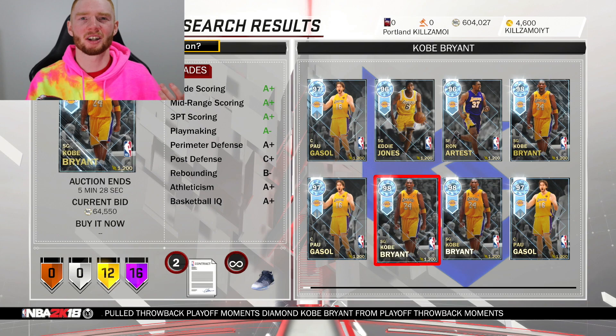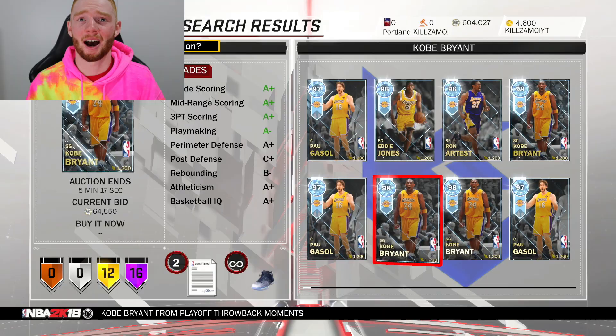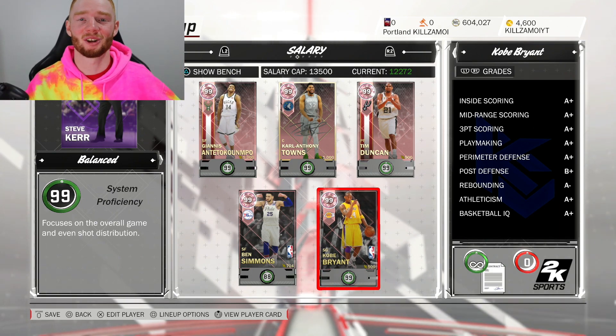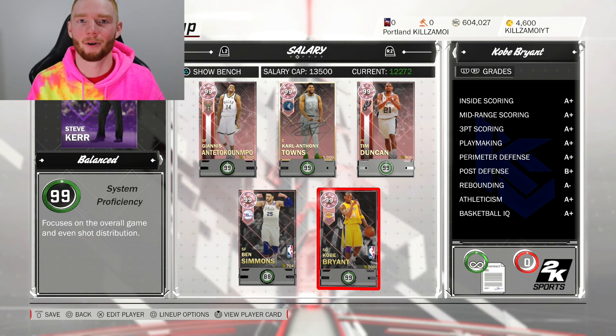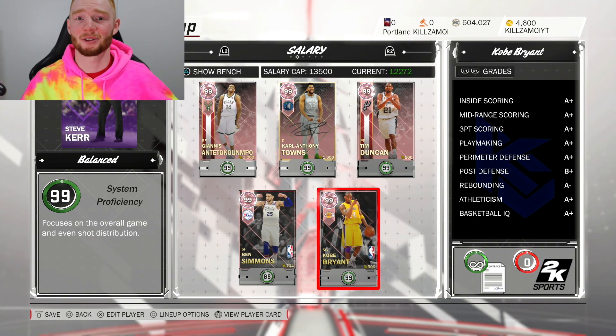The question is: do I recommend this card for about 200k? My honest answer is yes. There is the Diamond 98 overall version which is cheaper, but the Pink Diamond is quite a bit better — his three-point rating is 98 compared to 95, which is a huge increase. The 98 is a good budget option if you can't afford him, but the 99 is so good and I do recommend him if you can. I hope you guys enjoyed — sorry if the commentary wasn't the best, I'm just so tired. Follow me on Instagram and Twitter, smash that like button, subscribe, and I'll catch you in the next one.